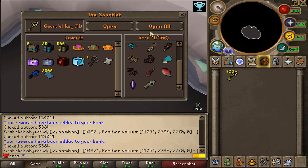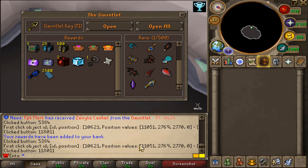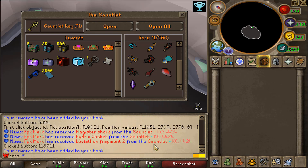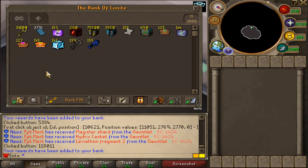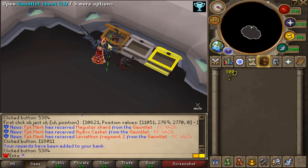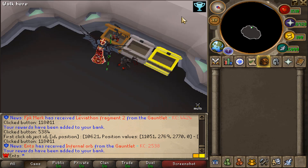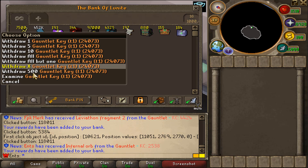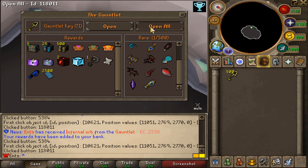Let's see — boom! Holy crap! Let's not look at the KC, let's keep on opening. There we go boys, there's the first red drop! Beautiful — Infernal Orb, as we like to see man. About 500 left to open in this batch.